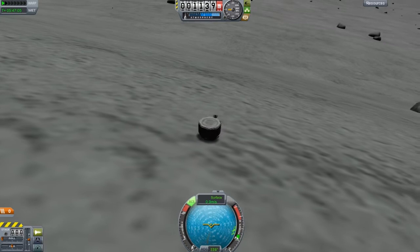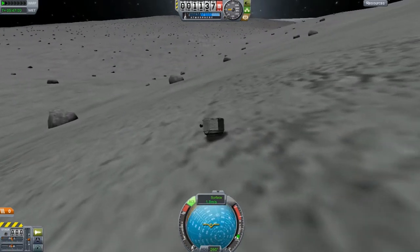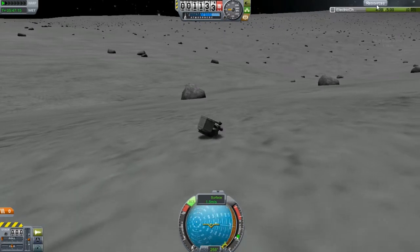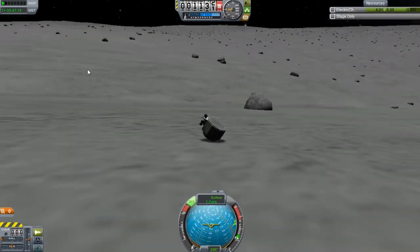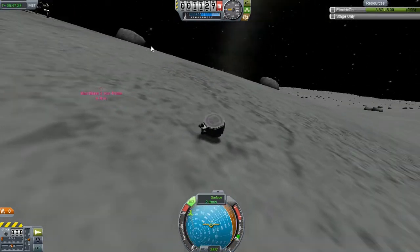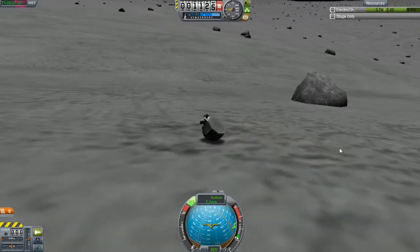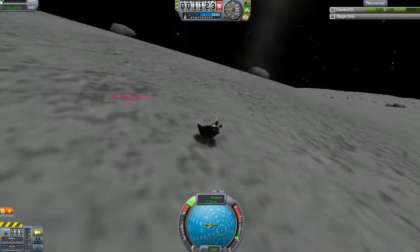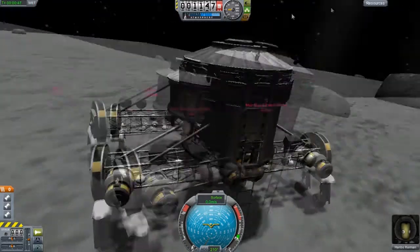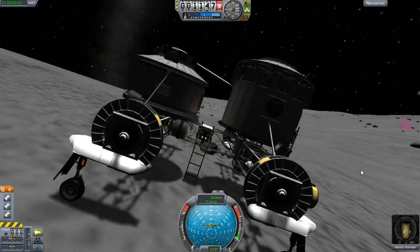We have our first unpowered rover on the moon, guys. First unpowered rover. Can you roll these things? Oh my god — I've seen a few people actually make rovers out of these and I just think it's kind of silly. I guess it works, but this is just so slow. Like, really? I'm rolling downhill too. Yeah, we had our first guy in here and I believe I can take full control of it now.